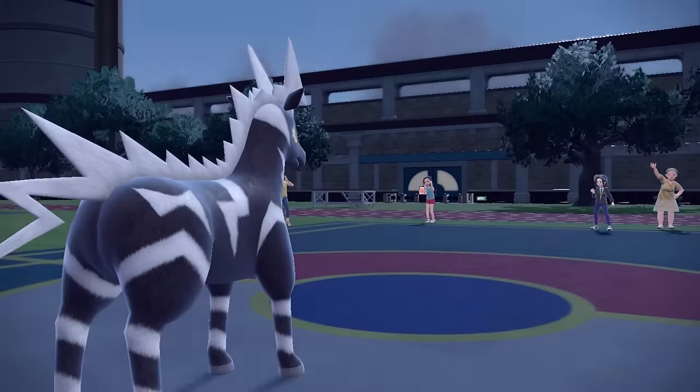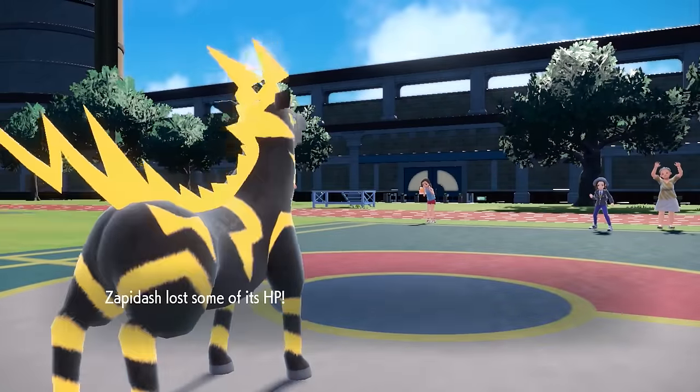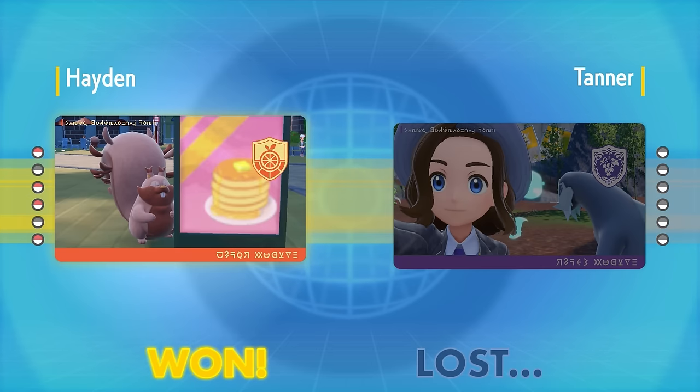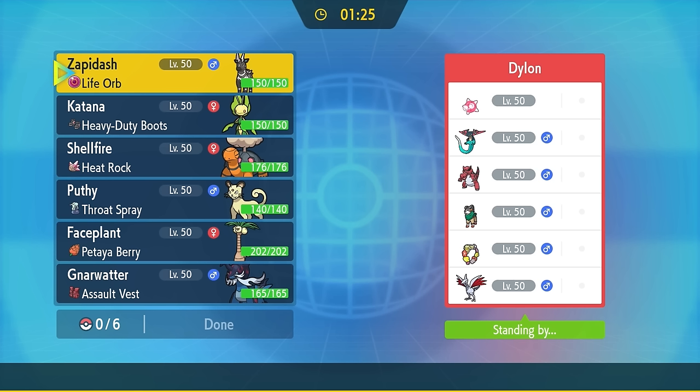That was actually kind of crazy with how that game was going. Zebstrika absolutely clutches it — this damn zebra has gone where no zebra has gone before. That brings us into game number two, where I want to try to get the zebra to do a little bit more with a brand new team. If you've stuck around and are enjoying the video, make sure to hit that Like button — it really does help the channel.